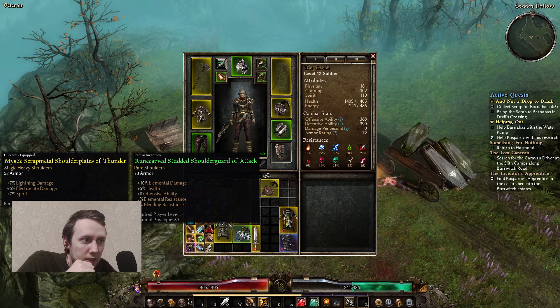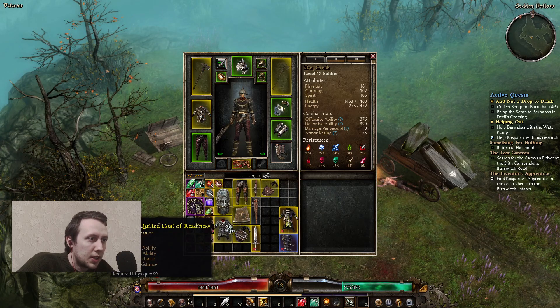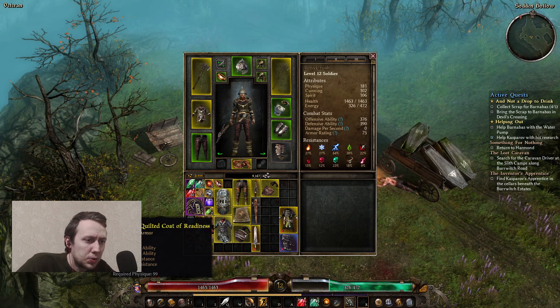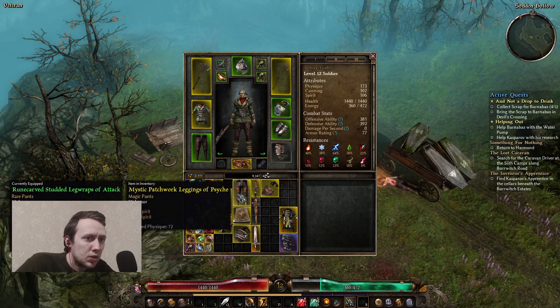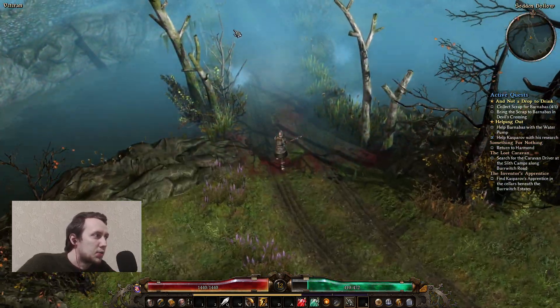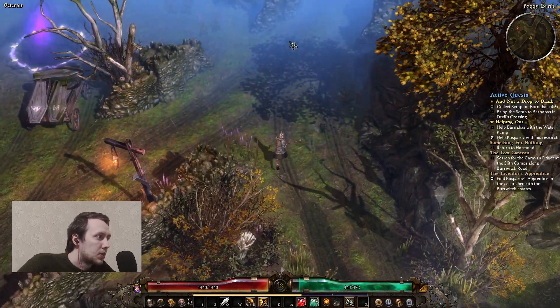Our shoulders are lacking. These ones are way better. Magic offhand - I have a two-handed weapon. Offensive ability, defensive, some cold and fire resistance, a little bit more armor which is always good. Some spirit on the leggings which isn't what I need. I guess we're done with this quest.